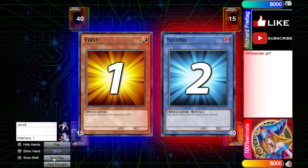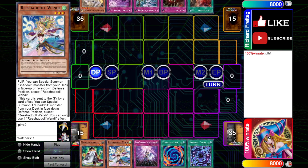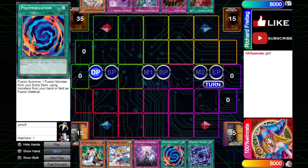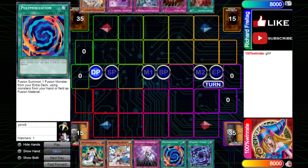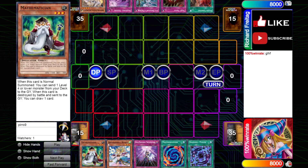So we lose the die roll and we are going second. Opening hand is Mathematician, Richard All Wendy, Richard All, Polymerization, and Shadal Fusion. We've seen Polymerization in his deck before — it's just more ways to get fusion spells, more consistent ways to access your fusion monsters. Because if you're able to trigger off your Shadal effects by fusing them away, you should just be able to win the game.